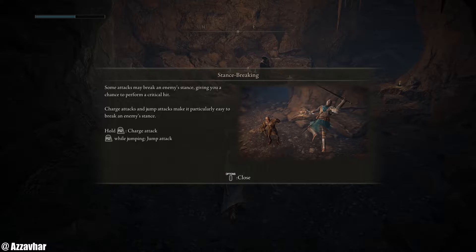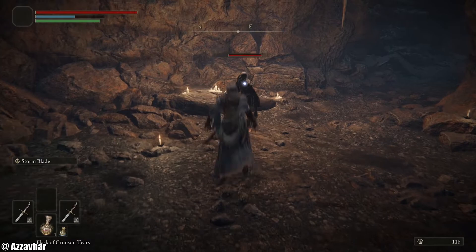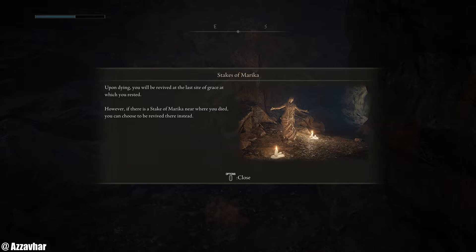Stance breaking: some attacks may break an enemy's stance, giving you a chance to perform a critical hit. Charge attacks and jump attacks are particularly effective — hold R2 for a charge attack, or press R2 whilst jumping for a jump attack. Let's try the jump attack — nice, and then we can follow that up with a critical strike.